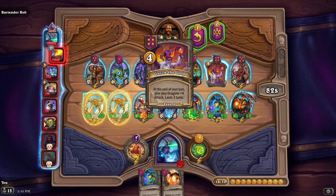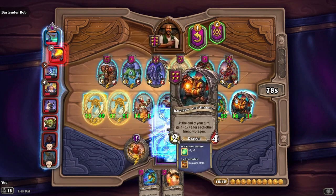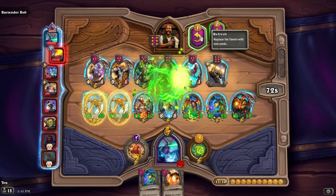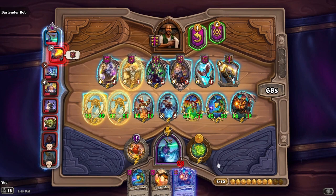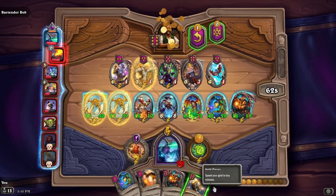At the end of your turn, give your dragons plus four attack! Oh, yep — I'll take that. I have so much money. I'll take another one of him. Give a minion divine shield — sure, let's give it to you.